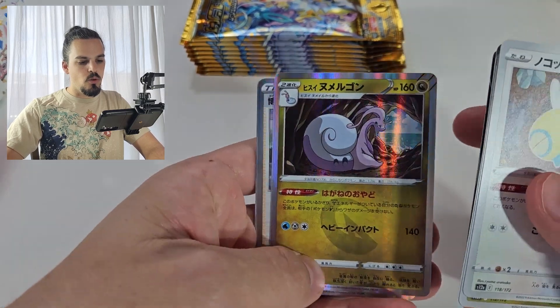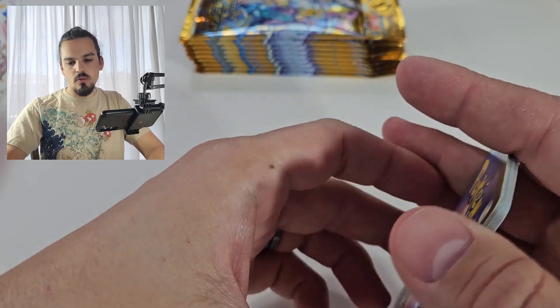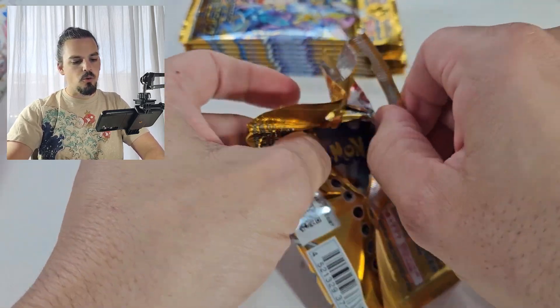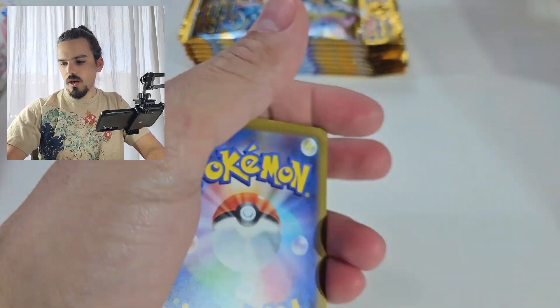Ooh, Hisuian Electrode. Ooh, a Goodra — love Goodra. And a Reverse Holo Energy, very very cool. Love the gold packaging on these too, that's quite stunning.